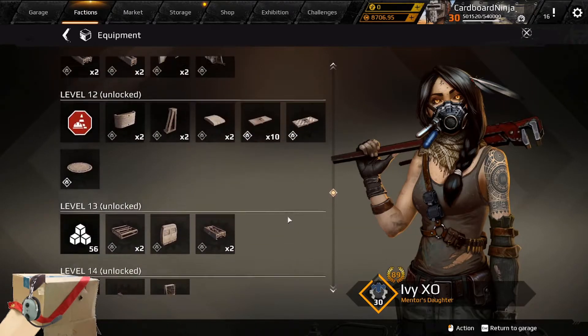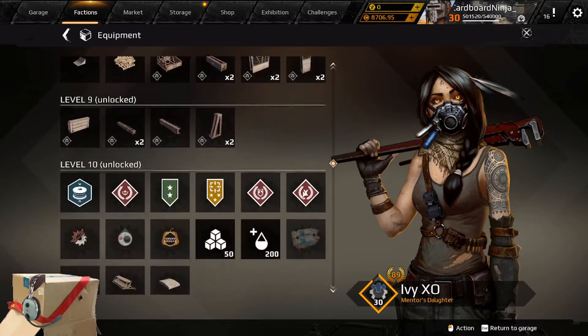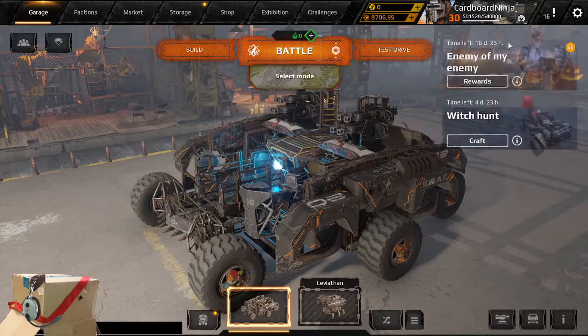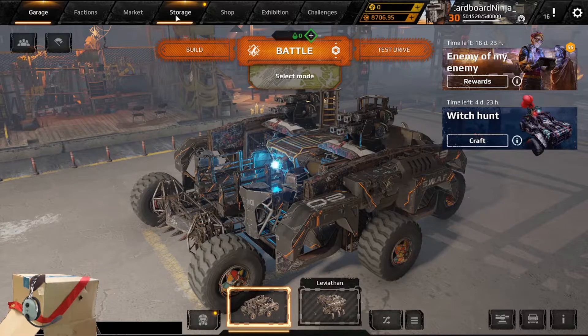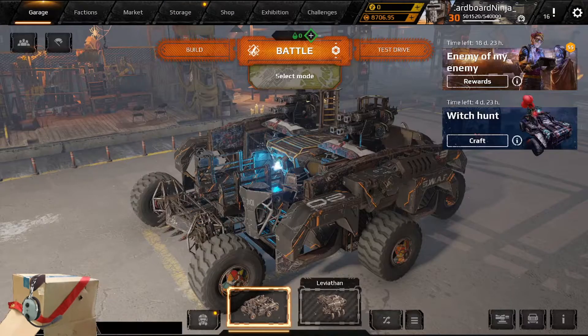As noted in the reward screen for the engineer faction, the fuel that is given each day refreshes daily and must be used, or you lose it. However, you can earn additional fuel that you can add into your storage by simply adding a fuel tank to your build, winning a mission, and surviving. An important note: do not enter a raid with fuel tanks on your build. You will not gain additional fuel, and those fuel barrels do explode if they're shot.